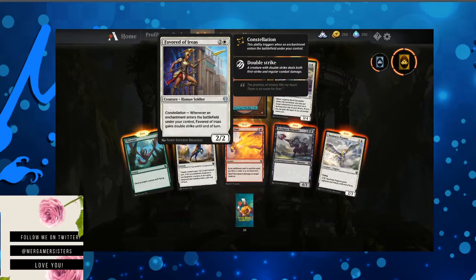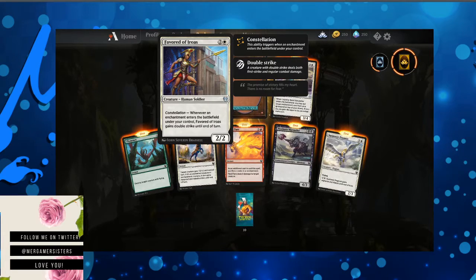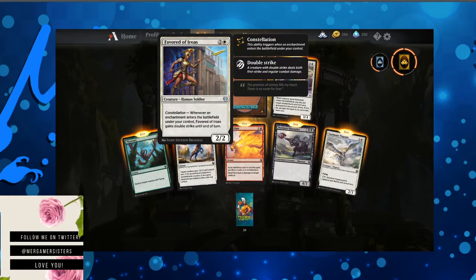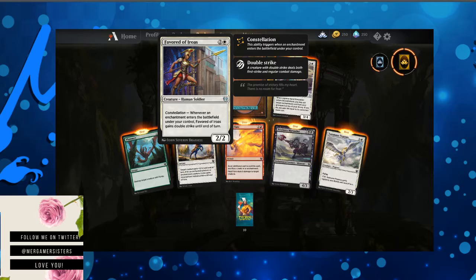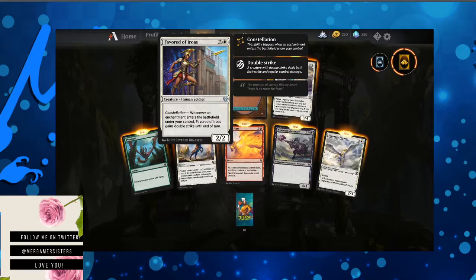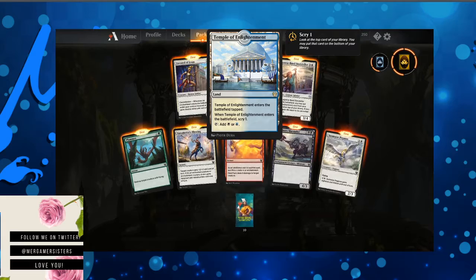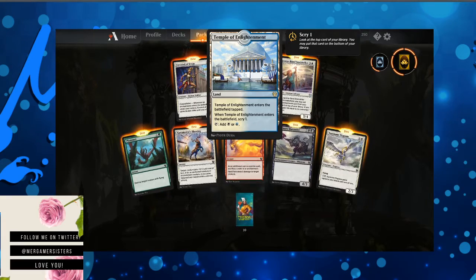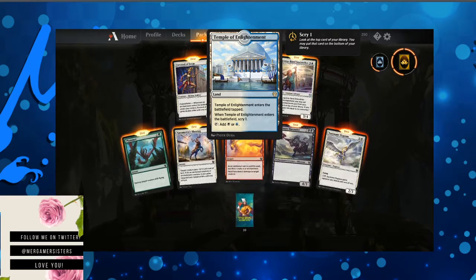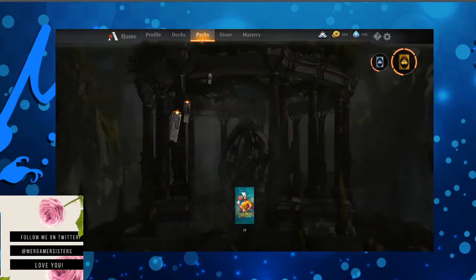Favored of Iroas — you can comment below on any of my messed up pronunciations, put some phonetic spelling down there for me. Constellation: whenever an enchantment enters the battlefield under your control, Favored of Iroas gains double strike until end of turn. Our special card is the Temple of Enlightenment — dual colored lands are so expensive in real life. It enters tapped, and when it enters you can Scry 1.